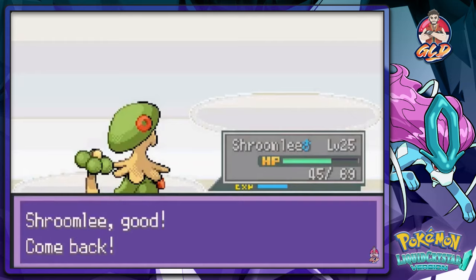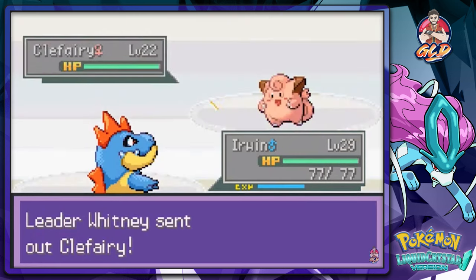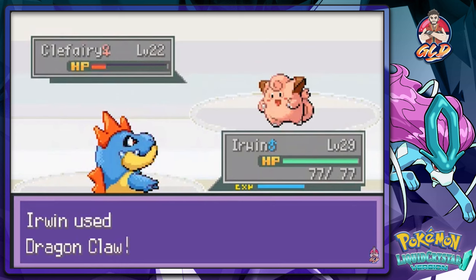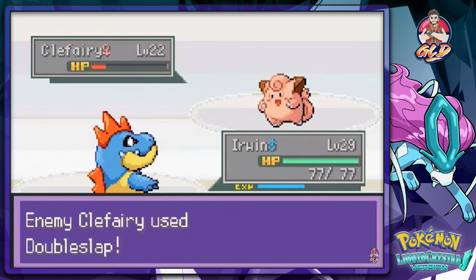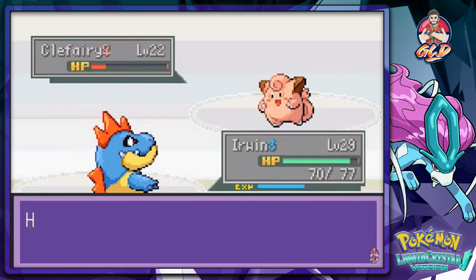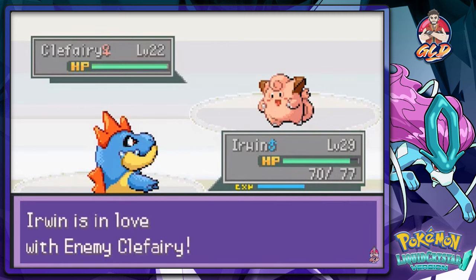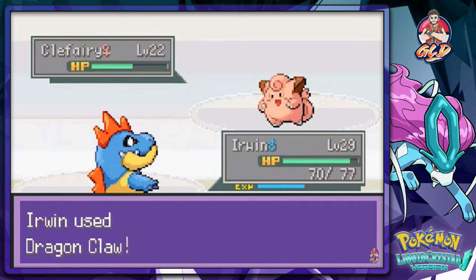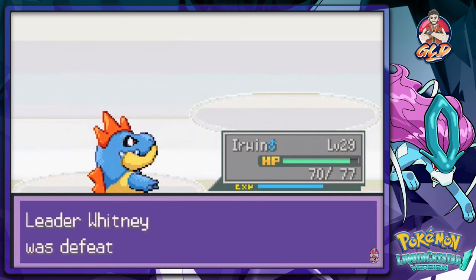Let's go straight to Irwin and destroy the next one — make her feel the pain we felt as a kid battling this trainer. Dragon Claw — but Cute Charm kicks in and Irwin gets infatuated. Come on Irwin, you can do this! Irwin uses Dragon Claw one more time and lands a critical hit. Irwin wins the match!